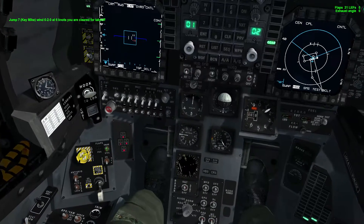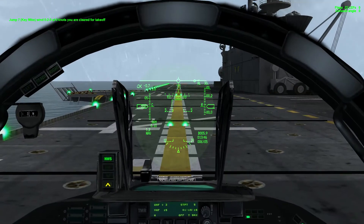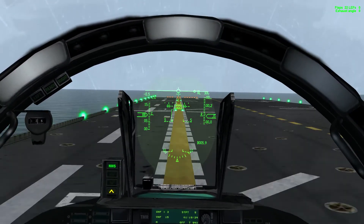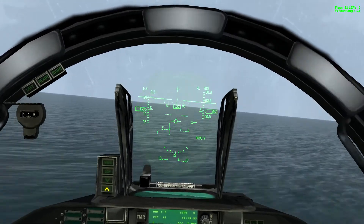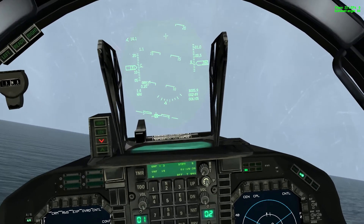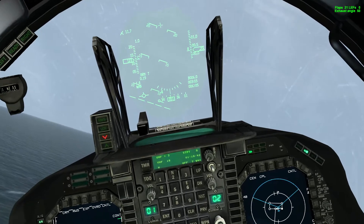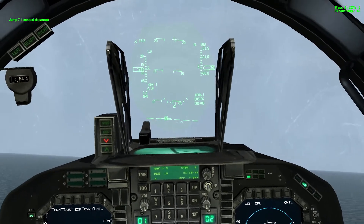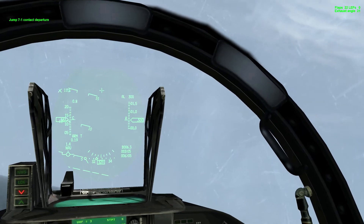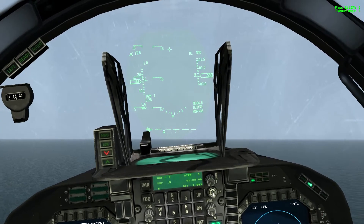Okay, flaps to STOL. Jump Seven, zero two zero at six knots, you're cleared for takeoff. Okay, full throttle — here we go. Altitude, altitude. Gear up. Okay, we're airborne. Jump Seven One, contact departure. I'm going to hit shift and mic switch back to give me exhaust angle back to zero.